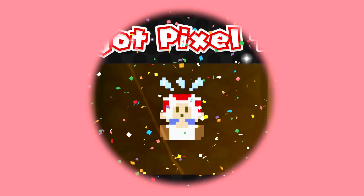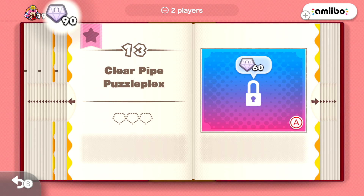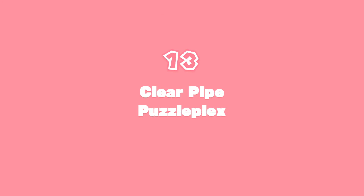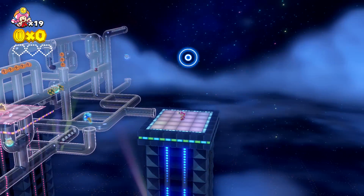There's that level done — Level 12, Up and Down Terrace. And then we got Level 13, Clear Pipe Puzzleplex. This might be the last level of the day. This looks cool — it also looks very puzzling, which is concerning. But that's okay, that's the point of the game — to be a puzzle. Look at this place! Look at the wonderful stars that are in pipes as well.